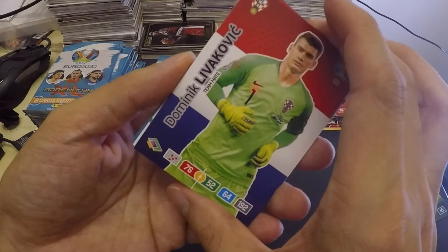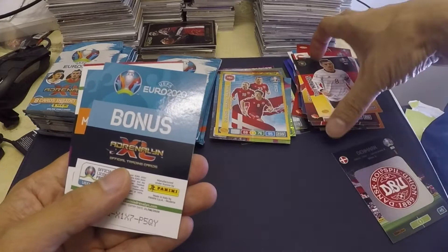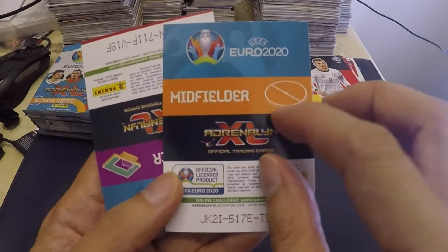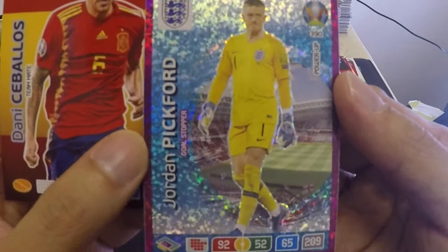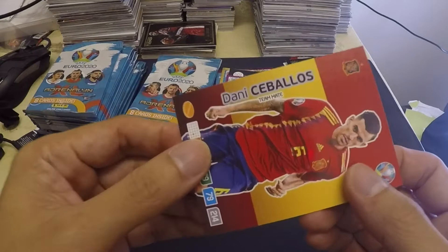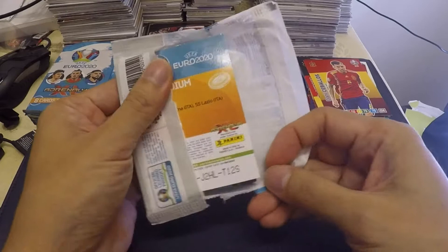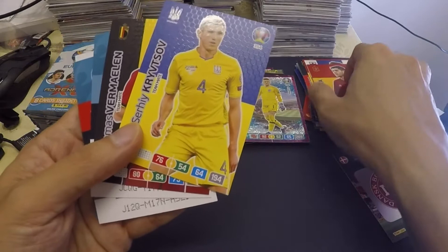We've got Dominik Livakovic, Lucas Masopust, Raul Albiol, Tony Kroos. I really don't know these players, but if you know them — we have a bonus here — oh Sweden! If you're a fan of Sweden, we have it. It's a bit shiny. Granit Xhaka. Next, what is this — we have Jordan Pickford, very nice — it's like a parallel. I'm gonna keep it on this side. And Dani Ceballos.